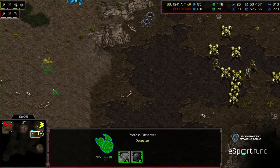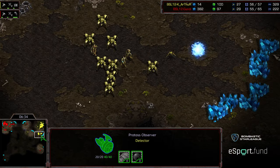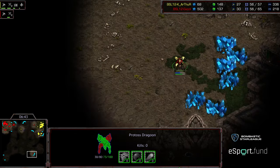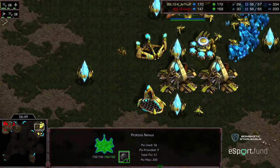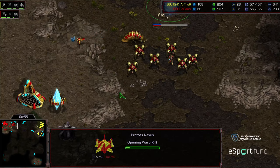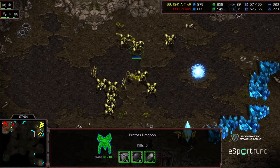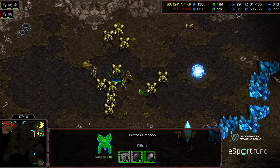Arthur has his observer moving out, trying to dodge to the north - you don't want observers caught by other observers, particularly with dragoons underneath. Arthur, even though he's slightly behind in probe count, is going to end up with an economic lead here in the mid-game. A dragoon is wandering out to scout. Gandhi went for more of a defensive play going for the reaver on the ground first. Gandhi has a slight tech advantage with that reaver, but just missed an observer being picked off - actually two kills: both the probe and the observer.